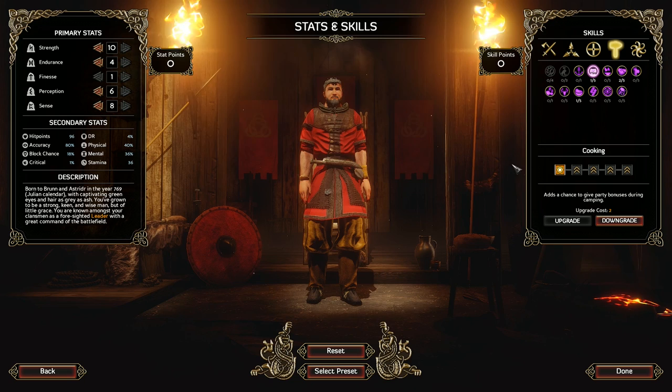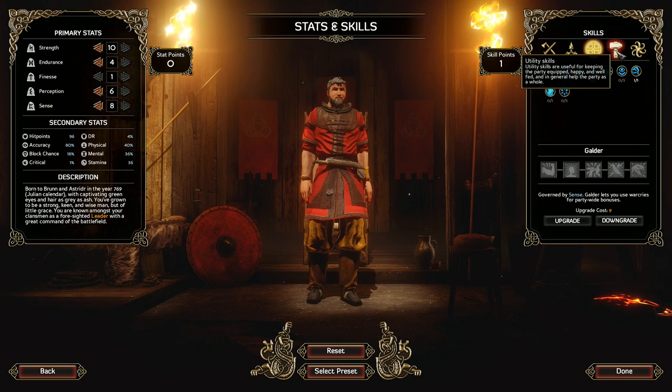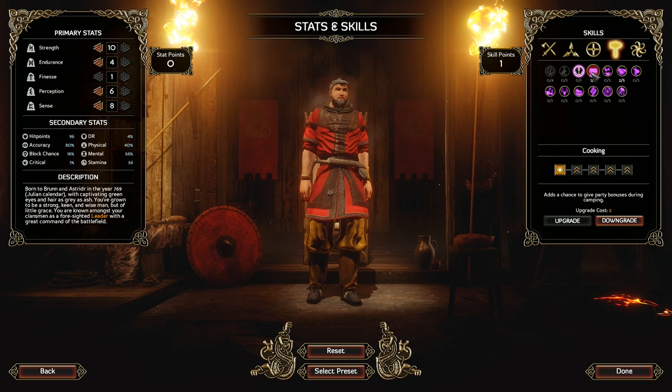Then we have utility skills. Cooking adds a chance to give party bonuses during camping — seems reasonable for a leader. Then diplomacy unlocks special dialogue options. We've got one skill point. Some of them cost more than others — for example, these would cost 6, this one would cost 9. That was probably a reasonable choice seeing how that only cost 1. There isn't anything else that costs 1 in here, so that's fine.